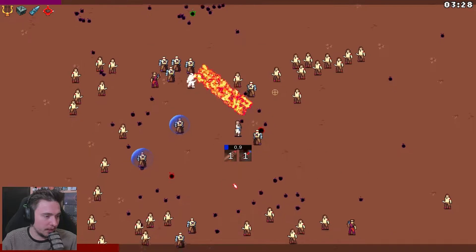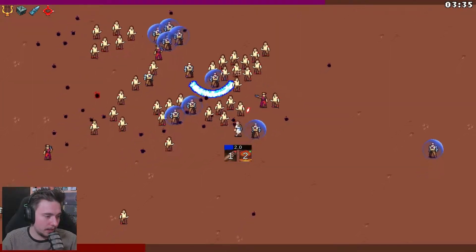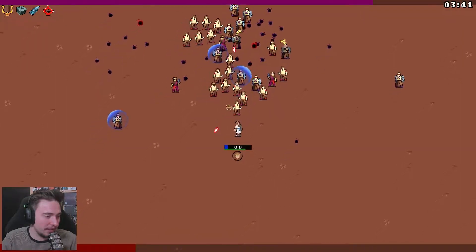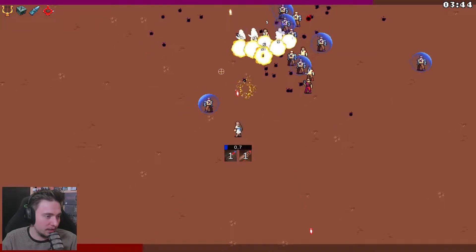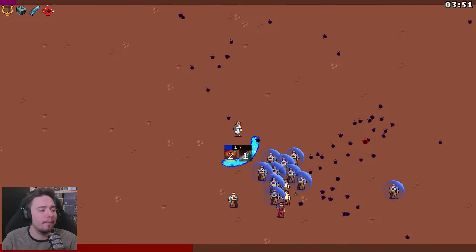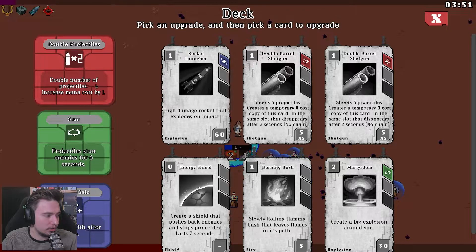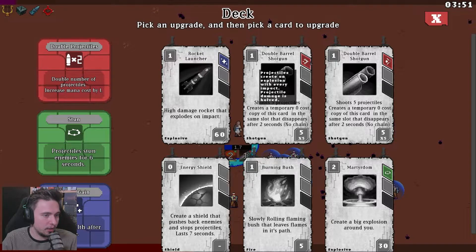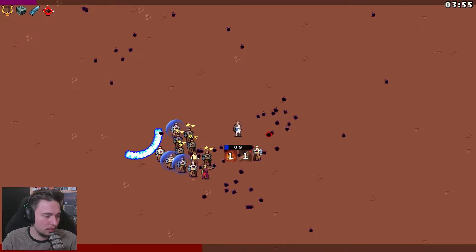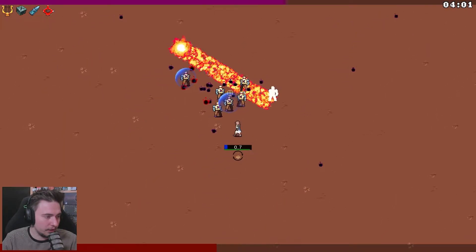Let's try the martyrdom - just to have different stuff. We don't have the mana, we need mana regeneration. Jack of all trades - gain 40% bonus damage after using a card that has a different tag than the last card used. Remove card on using a card in the first second. Let's go for jack of all trades. Two mana - let's wait. That wasn't that great, I thought it would be absolutely bonkers but it's not. The explosion stuff is better. Double number of projectiles, increase mana cost - let's do it with the projectile. It will be costly but absolutely enormous. We need mana regen, that's what we need.